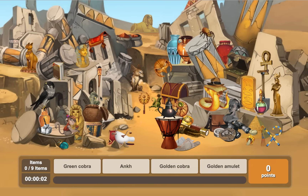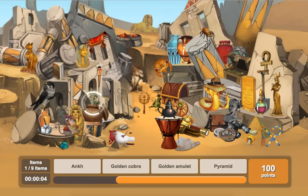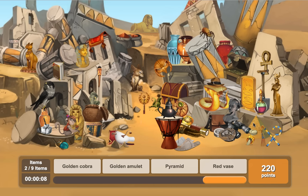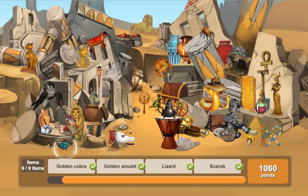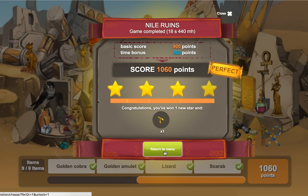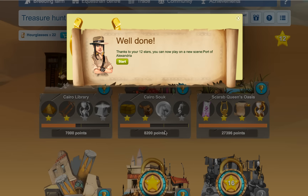All right, let's just quickly do this. So green cobra, pyramid - you'd think that would be the easiest thing to find here. Red vase, compass, golden amulet, golden cobra, lizard, scarab. There we go. That'll get us the last one. All right, so that's that scene. Well done.